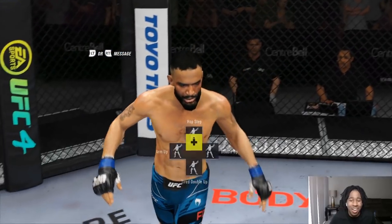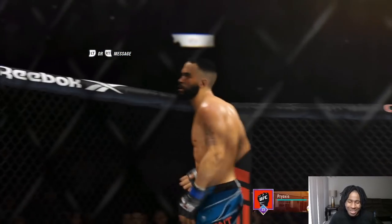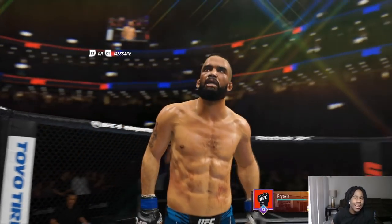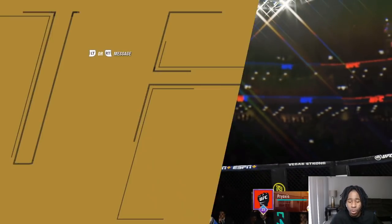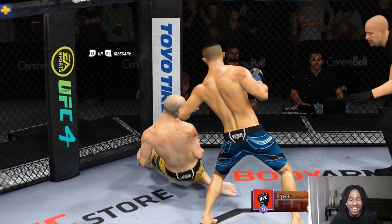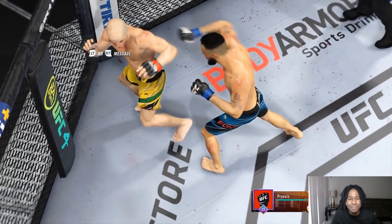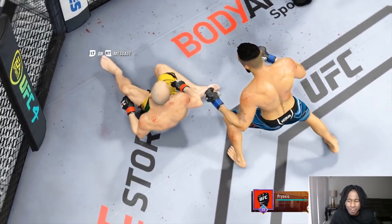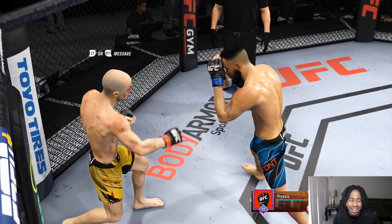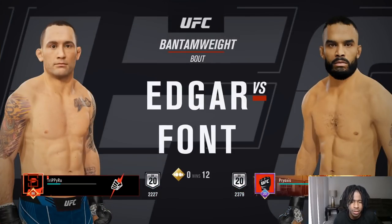That cross stung him in the back of the head and he went down. Looking at the replay — yeah, it hit the back of the head, that's technically illegal in real life. But Rob Font's hands proved themselves again. Hope you guys are enjoying this — don't forget to hit the like button.